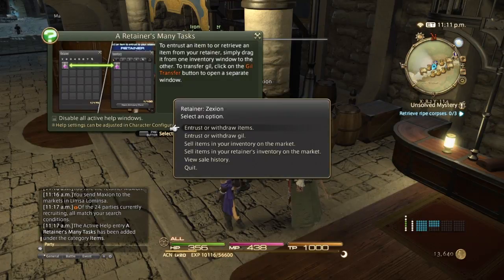To entrust an item or retrieve an item from the retainer, simply drag it from one inventory window to the other. To transfer gil, click on the gil transfer button to open a separate window. Pretty much here is the beginner's interface before you unlock retainer adventures. You can either entrust or withdraw items, entrust or withdraw gil, sell items in your inventory, or sell items that you have given to your retainer to hold on to. Then you can also view the sales history of all the stuff that you've sold.